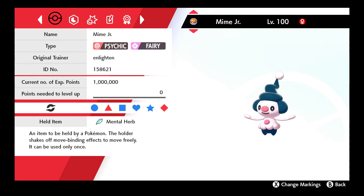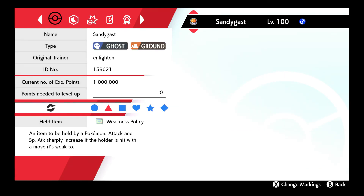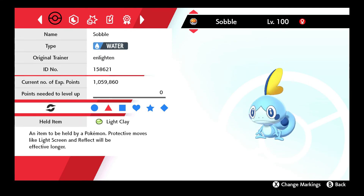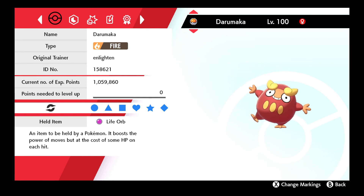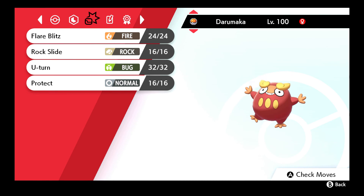Next up is Mime Jr. running the Mental Herb with Filter as the ability, with Trick Room, Nasty Plot, Dazzling Gleam, and Thunderbolt. Next up is Sandygast running the Weakness Policy with Water Compaction as the ability, with Earth Power, Shadow Ball, Sludge Bomb, and Protect. Next up is Sobble running the Light Clay with Torrent as the ability, with Aqua Jet, U-turn, Reflect, and Light Screen. Finally, Darumaka running the Life Orb with Hustle, with Flare Blitz, Rock Slide, U-turn, and Ice Punch.